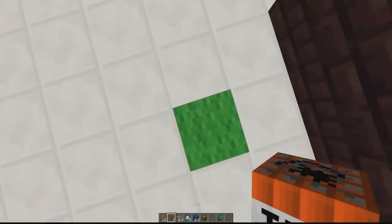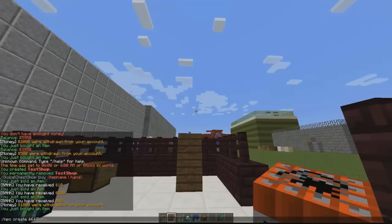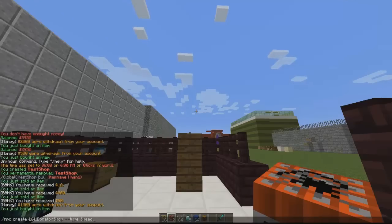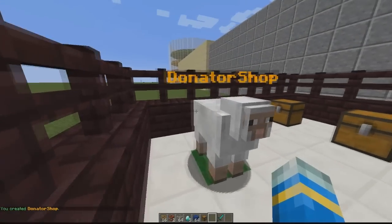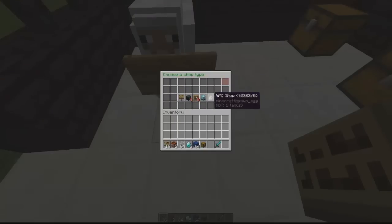First let's make an NPC shop. On this green wool, we do the command NPC create followed by a name — you can use color codes. We'll call it Donator Shop and hit enter. You can change the type of animal — Citizens supports colored sheep or other mobs. We'll go with a sheep. Now we need to place a sign and write 'global shop' on the top line and click done.